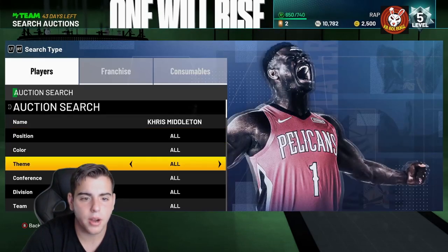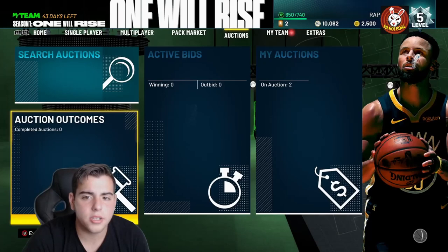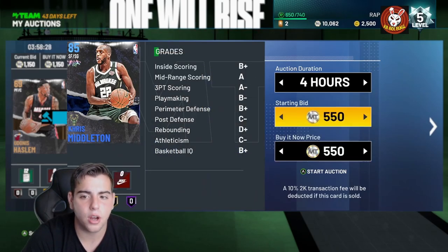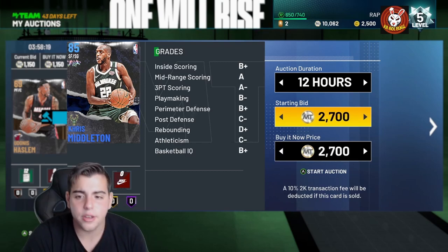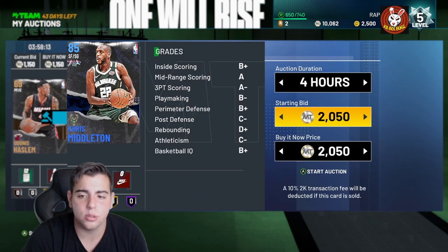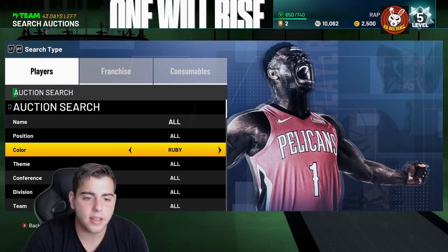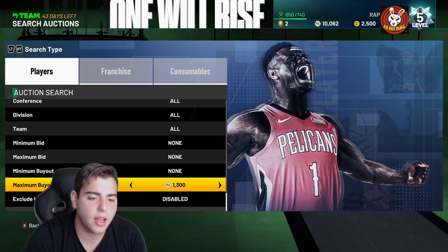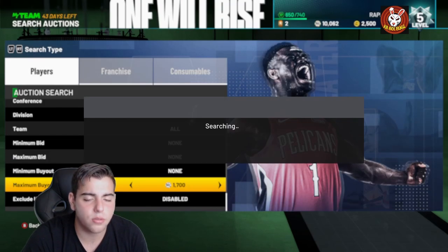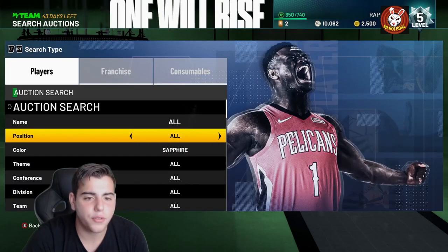He's going for 1,900 — we're going to make some decent MT. 1,952 — we're buying all of them and throwing them up for a little bit more. He's up for 2,500, so we're going to sell both for 2,500 — we're going to make about 1,500 MT. He has a very good jump shot, throwing them up there. Hopefully they all sell — that'll be a W, making about 2,000 profit in a couple minutes. Sapphire snipes and ruby snipes should be popping up a lot — this is going to be the best way to make MT quickly.